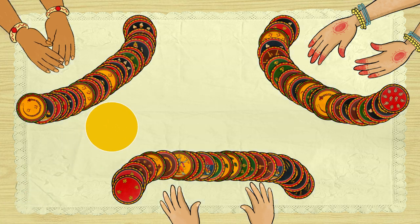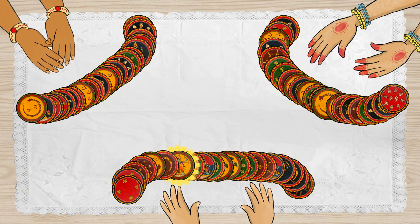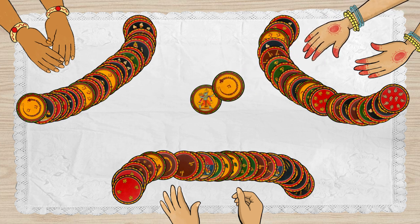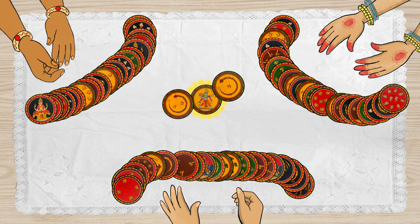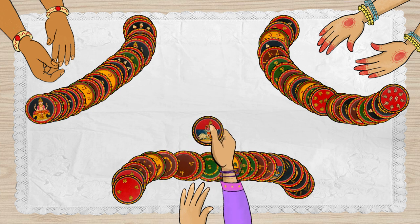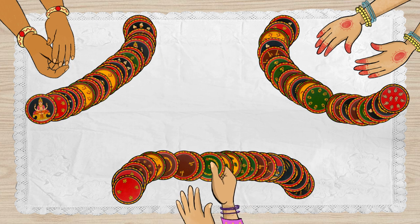Since this game is played during the daytime, the Trump suit will be the Rama suit. The player holding the Rama King starts the game by putting the Rama King in the center. The other players must follow the lead suit by playing a lower card of the Rama suit. The player who plays the highest ranking card wins the trick and collects the cards, but cannot use them further in the game.